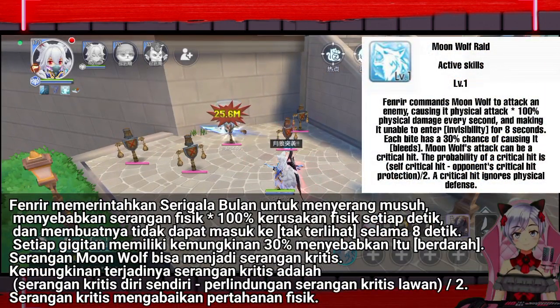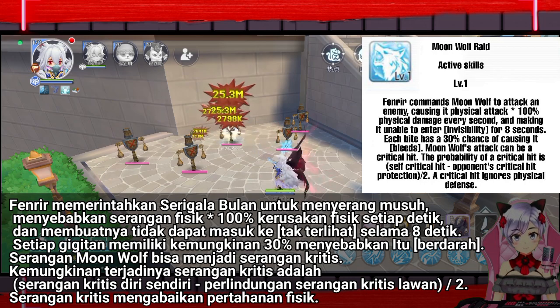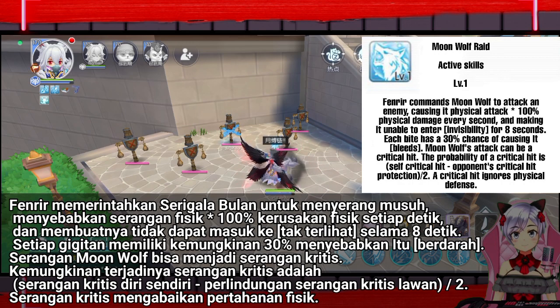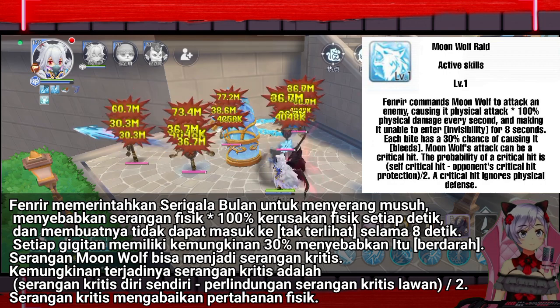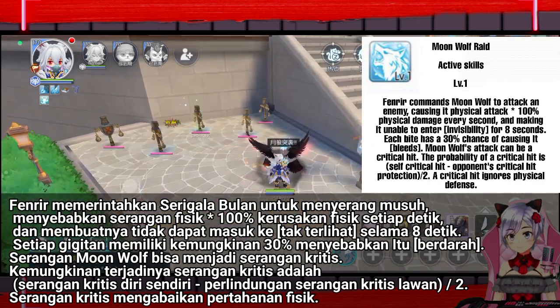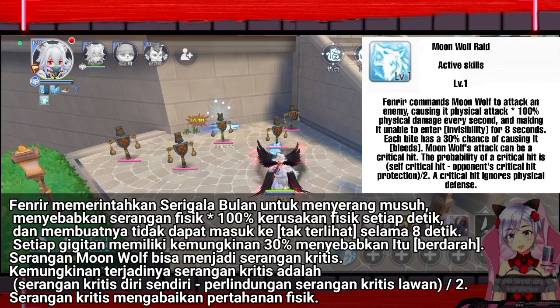Fenrir commands Moonwolf to attack an enemy, causing physical attack × 100% physical damage every second, and making it unable to enter invisibility for 8 seconds. Each bite has a 30% probability of causing bleed. Moonwolf's attack can be a critical hit. The probability of a critical hit is self-critical hit minus the opponent's critical hit protection. A critical hit ignores physical defense.